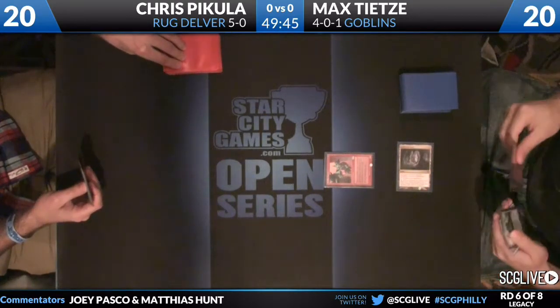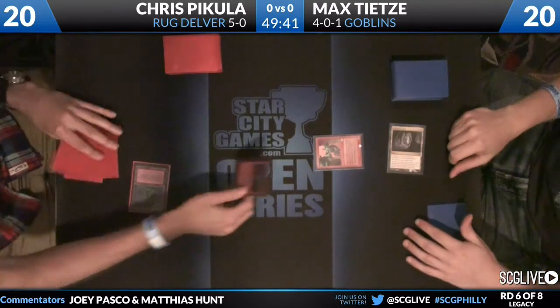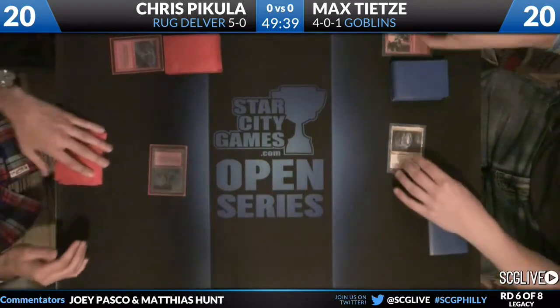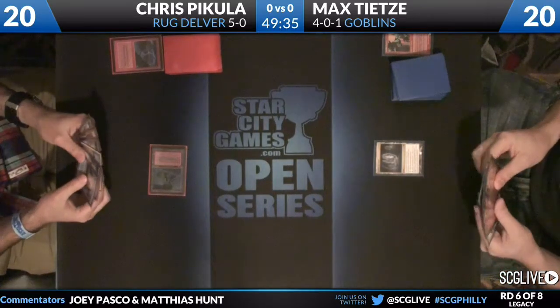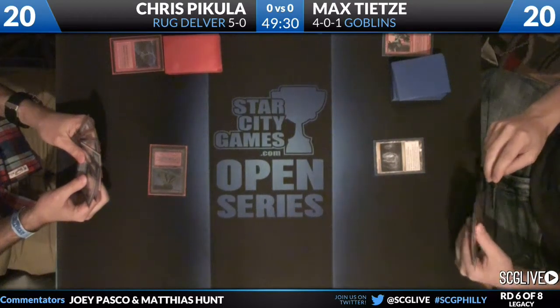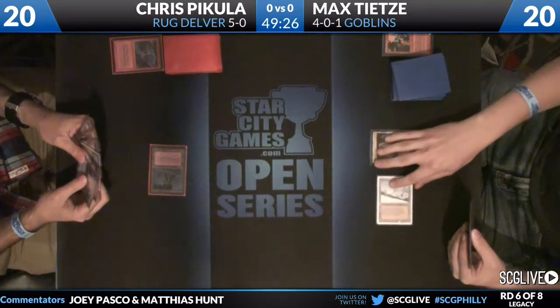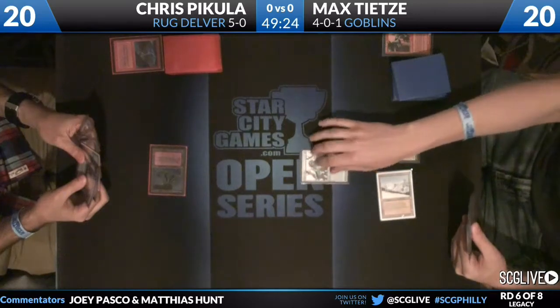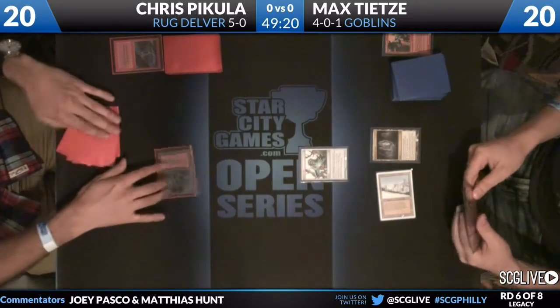Max has a Cavern of Souls naming Goblin for a Goblin Lackey on turn one — that's a pretty scary draw for a lot of blue decks if they don't have the removal spell. But Chris does have the Lightning Bolt, keeping the board clear. Max untaps his Cavern and plays a Taiga.